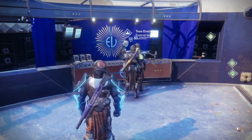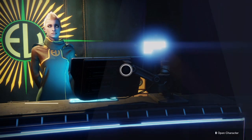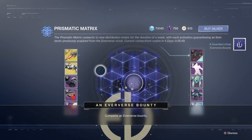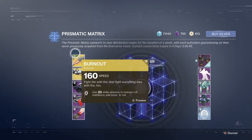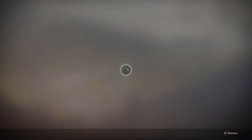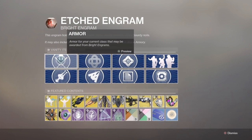If you go into Tess Everest you can collect and then look at the new stuff. Here's the Prismatic Matrix you can put in to get the new stuff. If we press triangle on this engram we can actually see all the new stuff that's here.